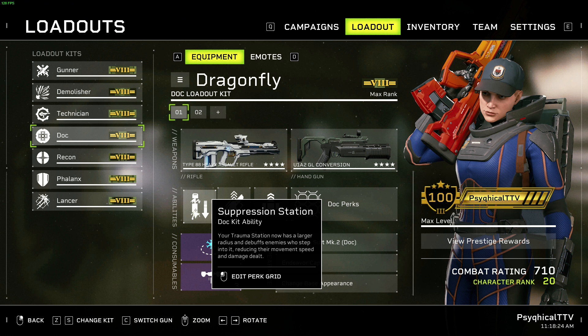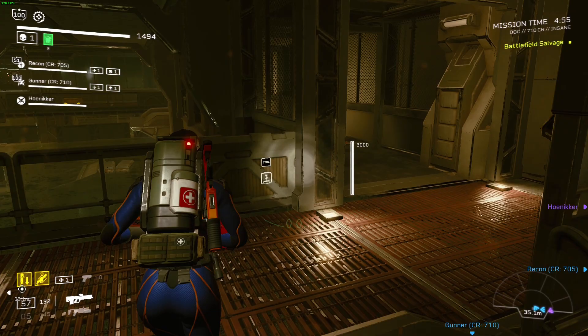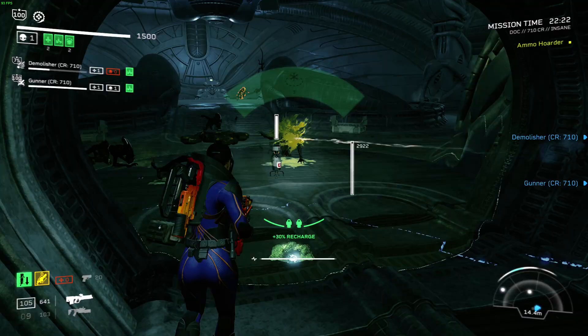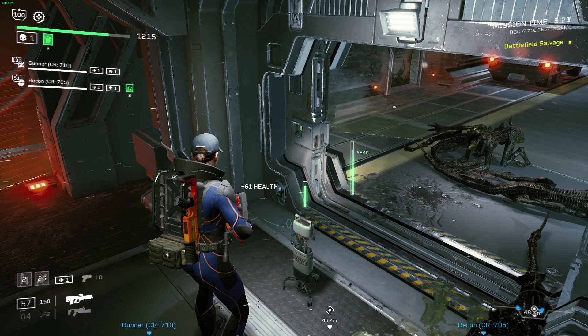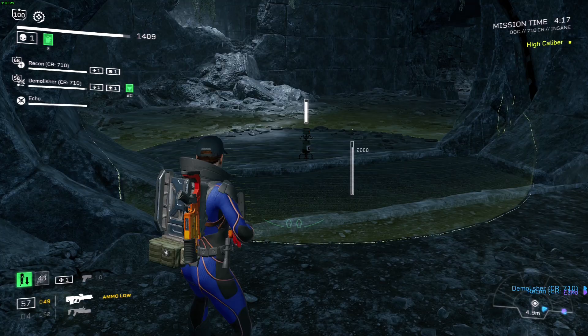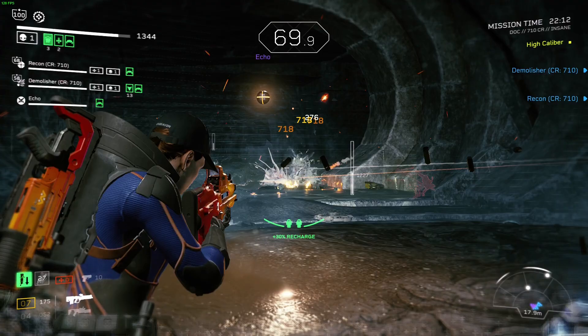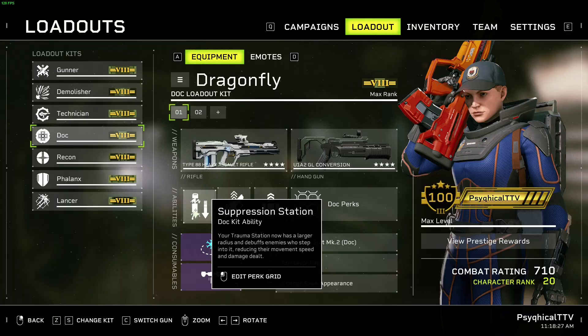The first ability we have is Trauma Station, but we'll be taking the Suppression Station Replacer perk for it. The Suppression Station reduces the movement speed and damage dealt of enemies who step into it, and inherently has a larger radius than the Vanilla Trauma Station. The station lasts indefinitely, so no need for duration perks. It can be picked back up and placed back down pretty quickly, so no need for recharge speed perks, and the radius is already generous, so no need for radius perks. This means we don't need to invest in Suppression Station for it to be effective, freeing up space for other perks.